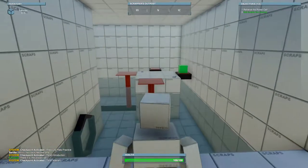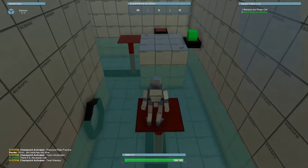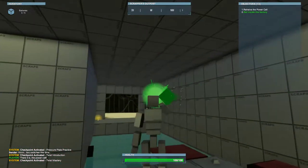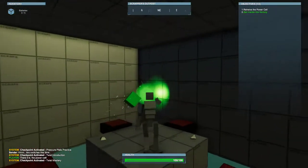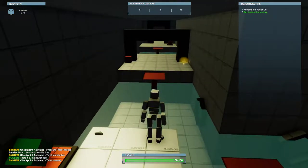There's our power cell. We get a message telling us that there it is, and now we need to go and get it. We'll come on over and try to grab it. The platform's not moving, so we can try and put it on this next one — that does cause the platform to work, but then we can't leave with it.